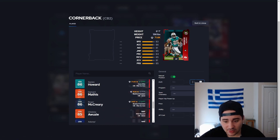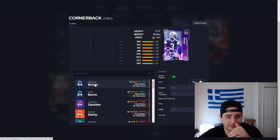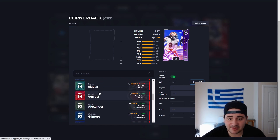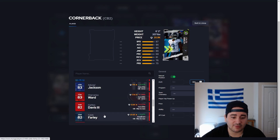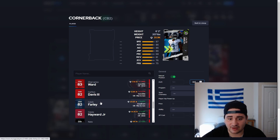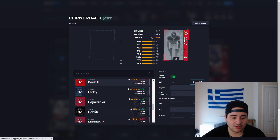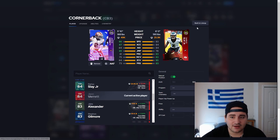Back to the cornerback position — Anthony Brown has 85 speed, 83 acceleration, 84 man coverage, a pretty solid card. Jason Verrett is an 84 overall with 86 speed, and the 84 team builder cards are carrying this video — very good on speed, which was much needed. Then there's Caleb Farley — he's got 87 speed, 86 acceleration, 81 man coverage, 86 jumping, and he is 6'2". Caleb Farley is honestly absolutely amazing, that's my corner. We'll go with Caleb Farley, Jason Verrett, and Randy Moss at corner.